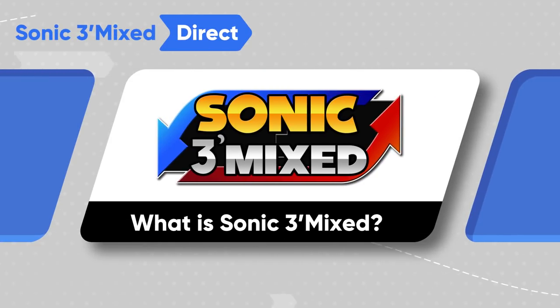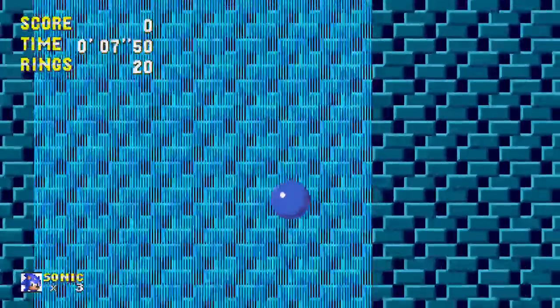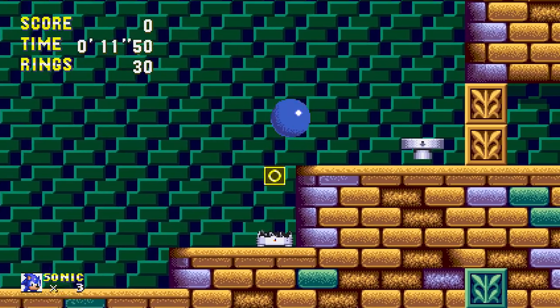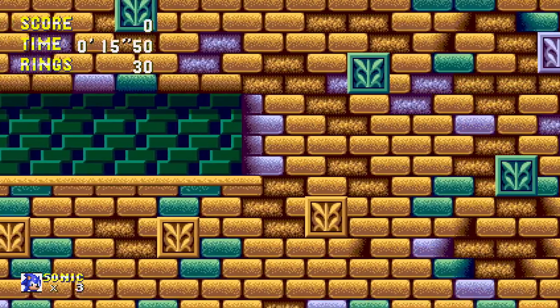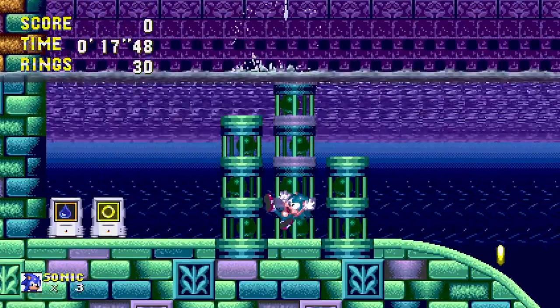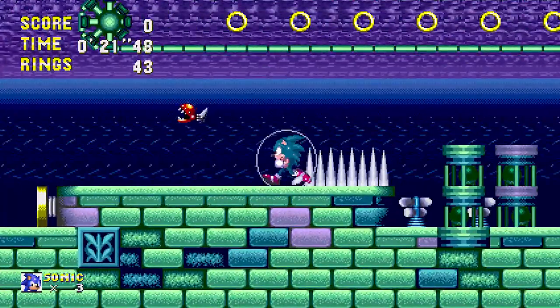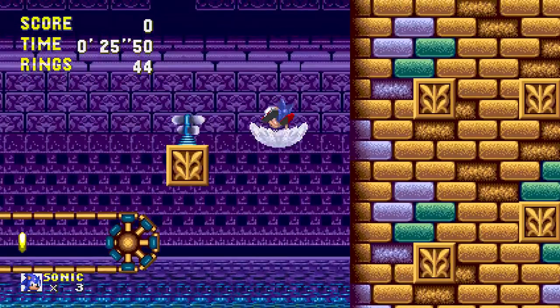What is Sonic 3 Mixed? In this familiar romp through Angel Island, things aren't exactly how you remember them. The main gameplay of Sonic 3 Mixed is split into two distinct modes: Classic and Mixed. Classic mode will feature levels from the original Sonic 3 & Knuckles, with slight tweaks to design and heavier tweaks to graphics. Sprites are still being kept within Genesis limitations, so if you want full authenticity you can even use our filters for added flair. We'll talk about Mixed mode in a little bit.